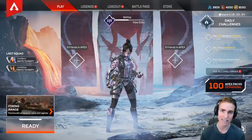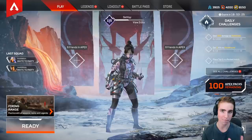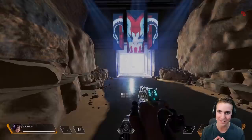Hey guys, Sethley here back with another Apex Legends video. I hope you're all having a fantastic day. In today's video, we're going to be going over a pretty big Havoc bug. I'm pretty sure it's a bug with the Select Fire — not the turbocharger, but the Select Fire — pretty much the attachment that nobody uses on the Havoc. I'm going to be showing you guys exactly what it is and how to do it. Honestly, it's a little bit OP and I really do think they should fix this as soon as possible.